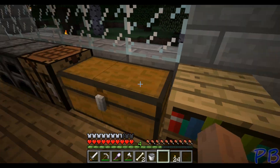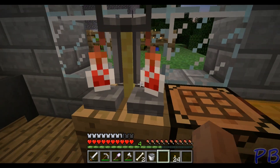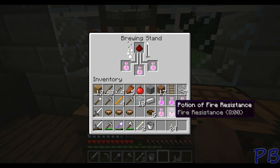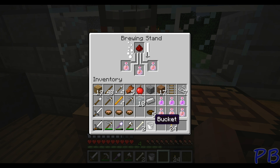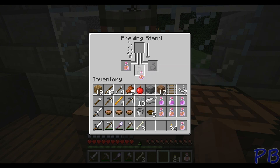Now what I'm going to do to boost the longevity of it is put one redstone in. Now redstone, I believe, lowers the potency but increases the longevity. So that's where we get the actual eight minutes. We'll have that put in there, and as soon as it gets done brewing — there we go, potion's done. Fire resistance for eight minutes. Makes a whole world of difference, wouldn't you say?